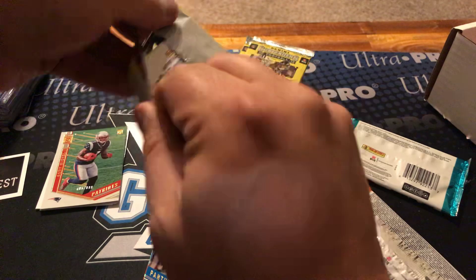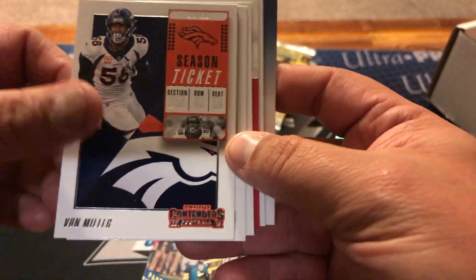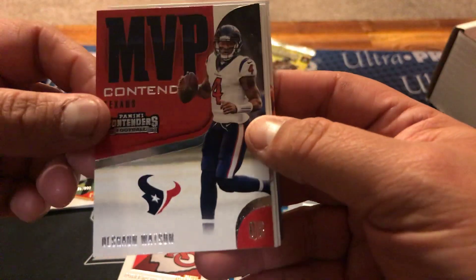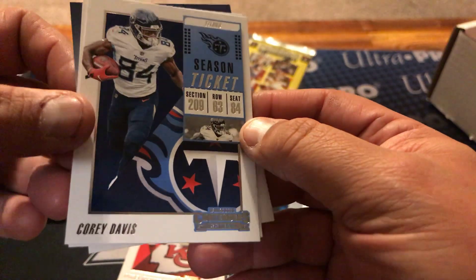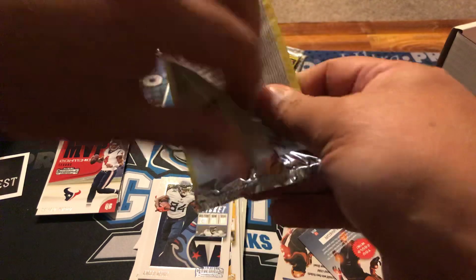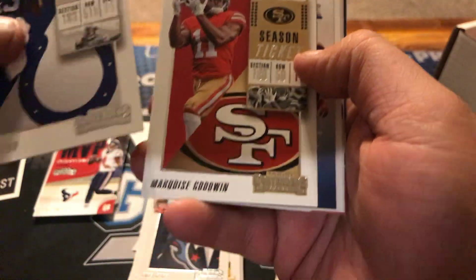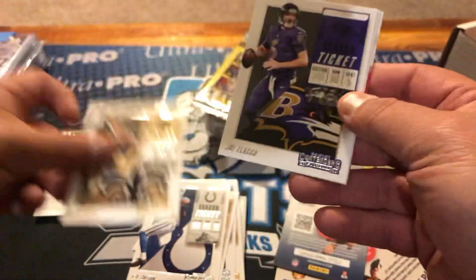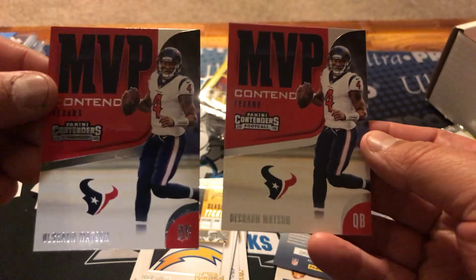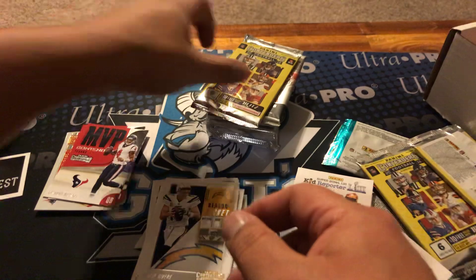Three Contenders packs — like I said, I can't really stand Contenders. I know some people like it, but not a fan unless I pull a big auto here, then I might be a fan. Got Von Miller, Robbie Anderson. We got Pat Mahomes, there's a Deshaun Watson MVP Contenders insert, Corey Davis, T.Y. Hilton, Drew Brees, Flacco, Philip — and really MVP Contenders Deshaun Watson — take two! Look, I got the same exact card. I know it's crazy, but I guess there are worse cards to get.